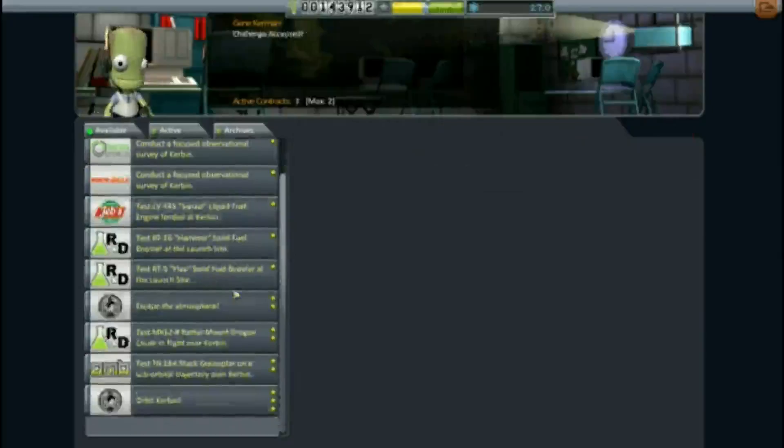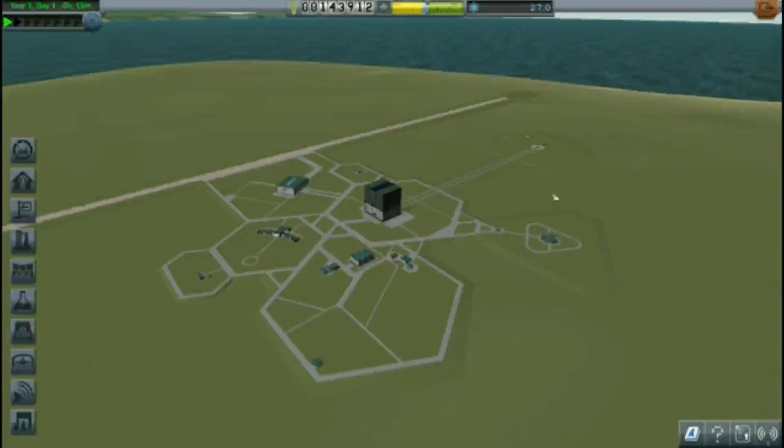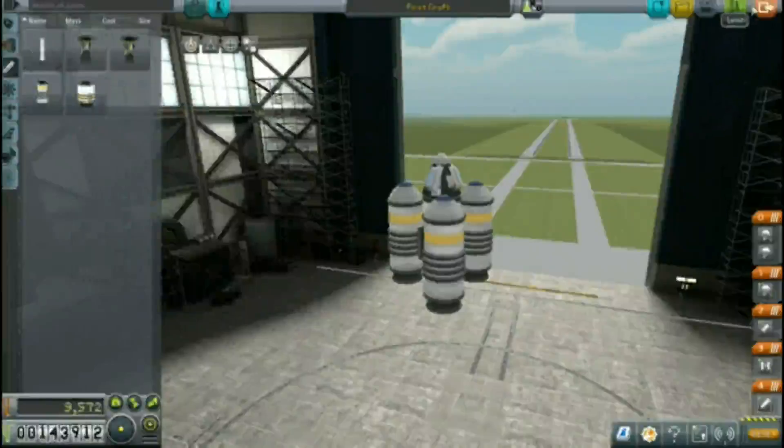So we're gonna do this one. What's the Hammer? Yeah, Hammer and Flea. I think the Hammer is the big one — I'm gonna check right now. I think we already have the Hammer on us. Yeah, Hammer and then Flea. All right, so we can pretty much do like four contract tests right now.